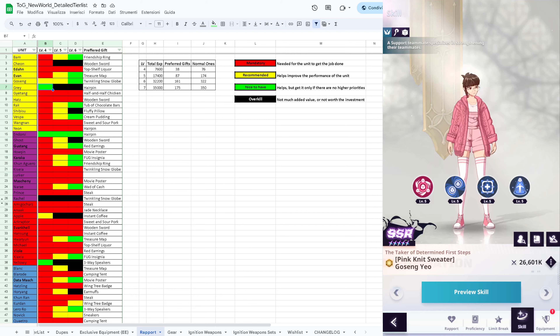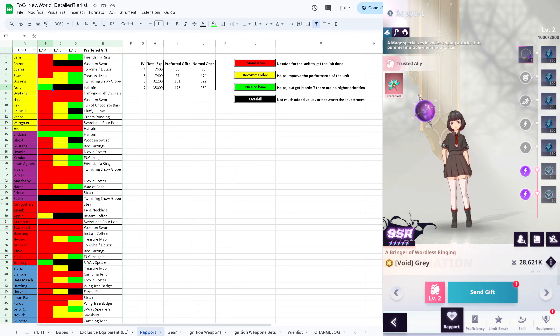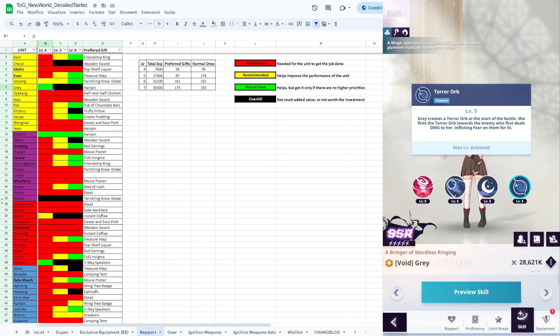Then we have Gray. I wouldn't recommend bringing her report to level 4 as a priority. All you care about is her passive - she just needs to apply fear to one of the enemy assassins or a carry. That's all she needs to do. The rest of her kit is pretty average with some nice CC but nothing really worth your time. Don't waste resources on her, especially because the hairpin is used by Yaon and you want to give it to her 100% of the time.